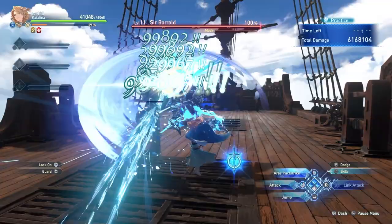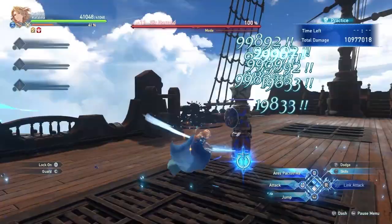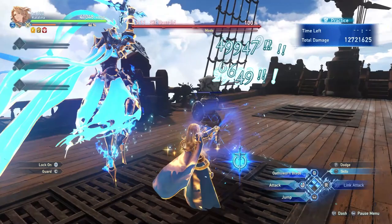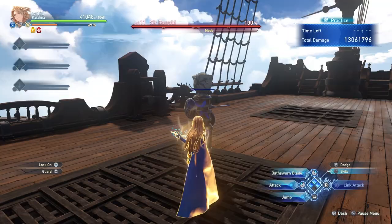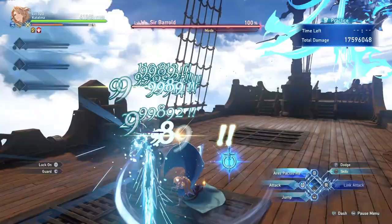Upon reaching max Ares gauge, your next combo finisher will summon Ares, allowing you to chain into Ares Pack Strike with your next heavy attack. After you complete an Ares Pack Strike combo, you can use a skill to prolong Ares field time. Only offensive abilities will allow you to chain into another Ares Pack Strike, whereas using a utility skill will not. This clip will show you just how long Ares can be prolonged on the field near infinitely, as long as you are carrying the correct ability.